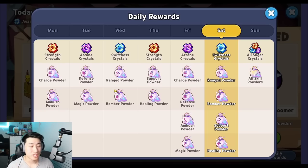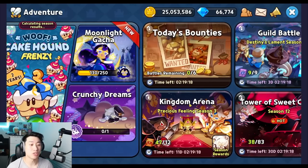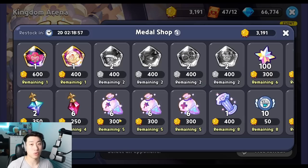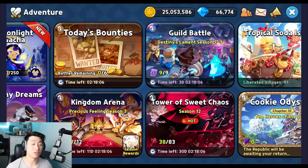I definitely recommend staying away from refreshing if possible, because it costs 900 crystals per day which can be a lot. On top of the daily bounty, you have a lot of different ways to purchase or gain skill powders. One of them is from the kingdom arena — if you go to the metal shop, you can purchase a total of 6 powders using 300 metals. Farming metals is not hard but not that easy either. I'm lucky to have two slots of magic powder available, which is important since Blueberry Pie is a magic cookie, so this is a good way to purchase them if you have the opportunity.